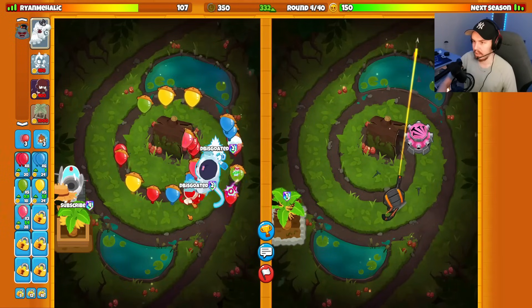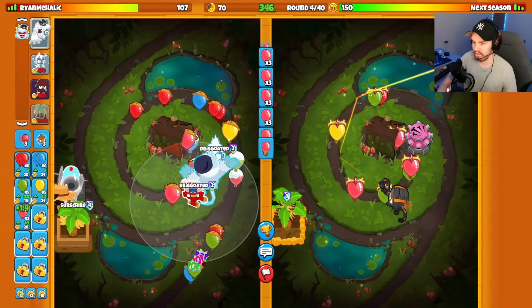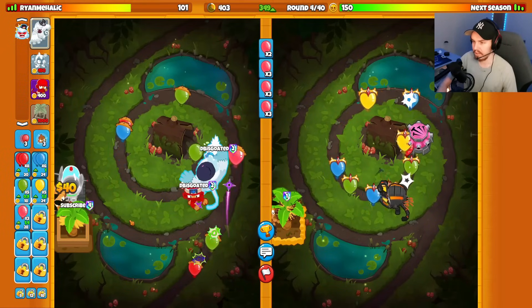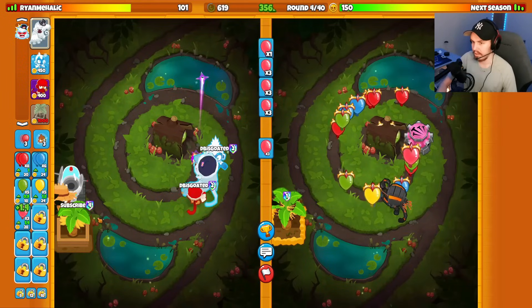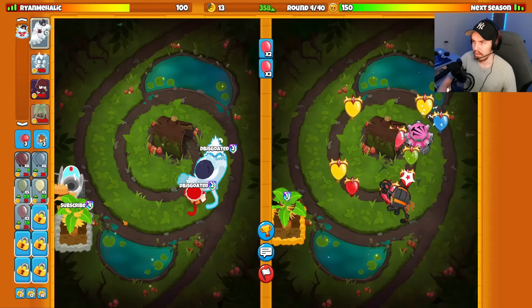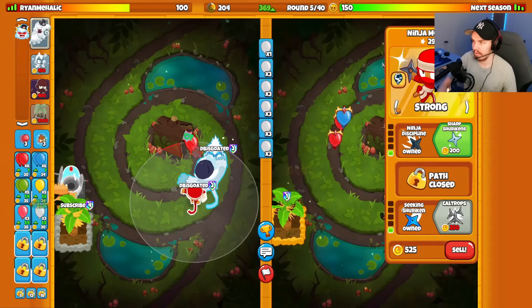All right, they're sending me pinks. Are we good against pinks, or do I need Sharp Shuriken or something else? It appears we're kind of good low-key. Maybe upgrade the farm here. White balloons are going to be a big problem for me, though — white balloons 100% are going to be an issue for us. Round 5, put Snow Pat on strong.